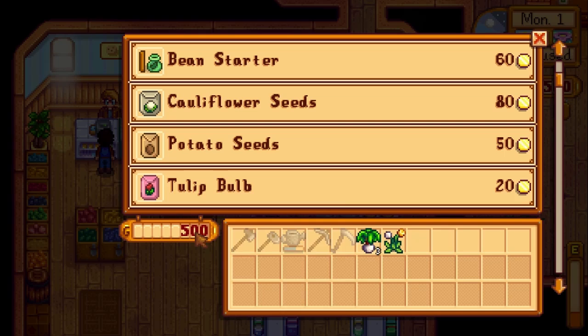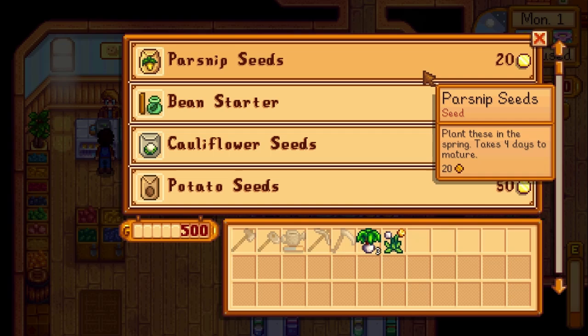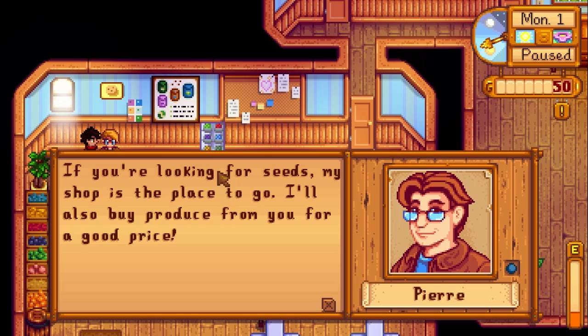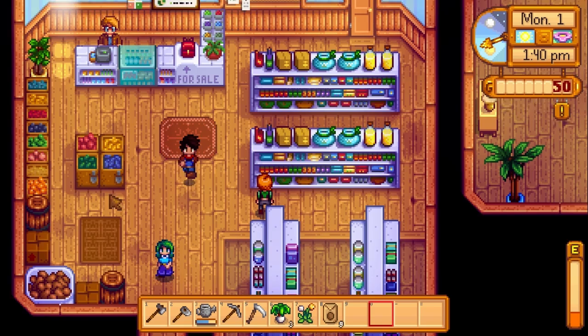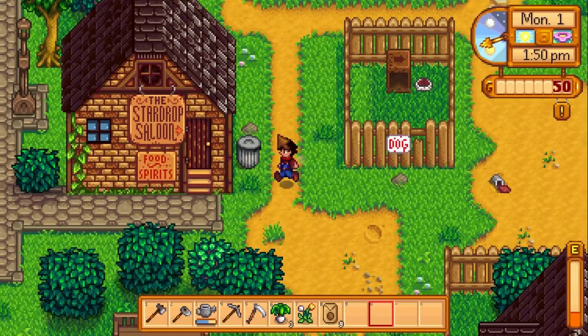We could get some more crops here, but the problem is I don't have that much money yet. Buying seeds would be a good way to get money though, so I want to buy — how many potato seeds can I afford? Let's buy nine of those. You can also come here and sell everything you don't want to sell through your box, which is handy for some quick cash. There's a backpack upgrade — it's 2,000 gold. We cannot afford that right now, but we definitely will later. Let's explore the rest of the town.